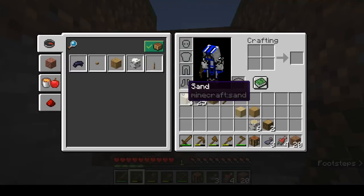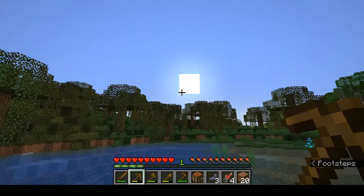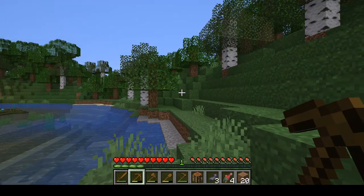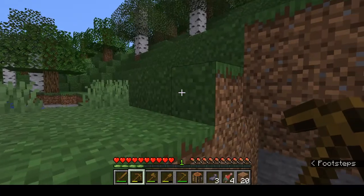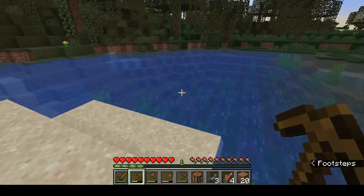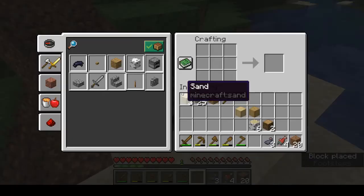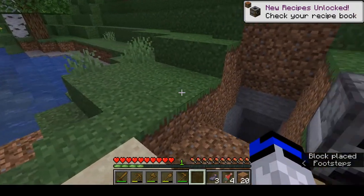To open your inventory, hit E — that is the default key. You can see the sun is now setting, so you want to get cover. You either want to dig into the wall of a mountain or create a structure, even out of dirt, to help protect yourself during the night.